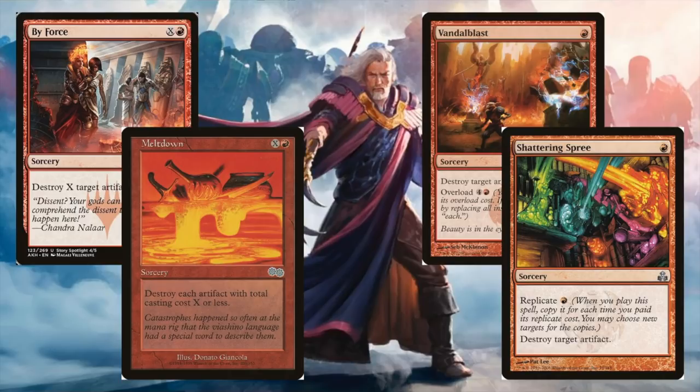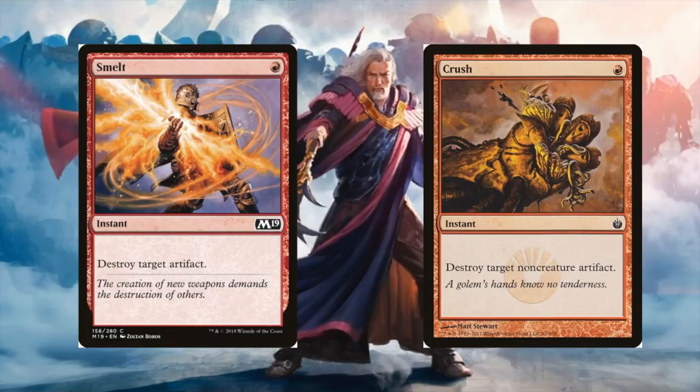Two of the most efficient pieces of artifact removal ever printed are both one-mana instants: Smelt destroys target artifact and Crush destroys target non-creature artifact. Smelt is obviously the better of the two, but when someone's playing a Paradox Engine, you don't care which one's in your hand as long as you have one. These are the best cards to deal with a Paradox Engine combo because you can leave up just one red mana, still do plenty of things during your turn, and still have that one mana to stop the combo.